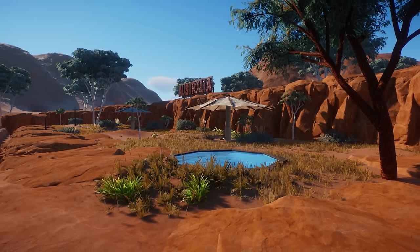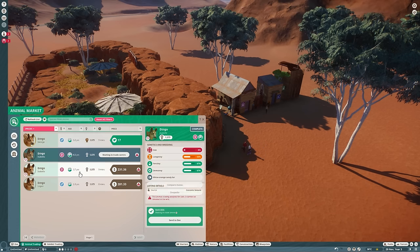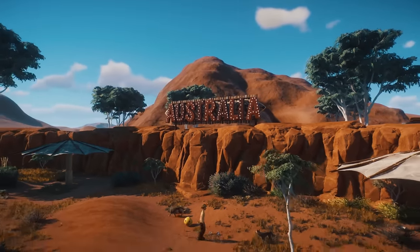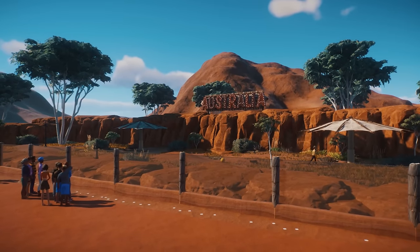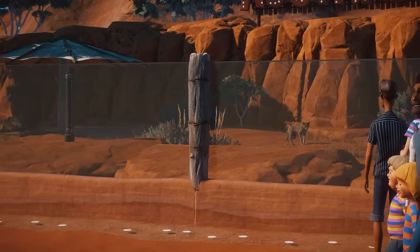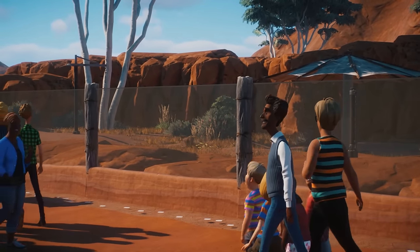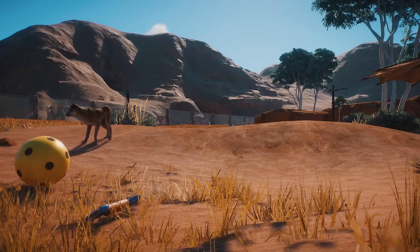There we go — looking really nice. Everything in this build comes from the building kits. Let's buy some dingoes, get them into the habitat, and take a look at the finished result. Maybe the sign is a little over the top just for a habitat, but I really like it. The red rocks look great at the back, the dingoes have loads of room to run around, and the rocks going down into the ditch look really natural. The dingoes certainly seem happy running around in it.